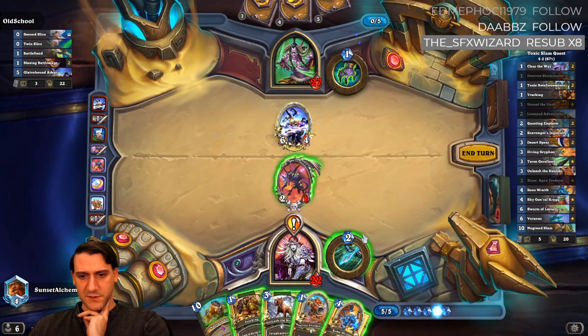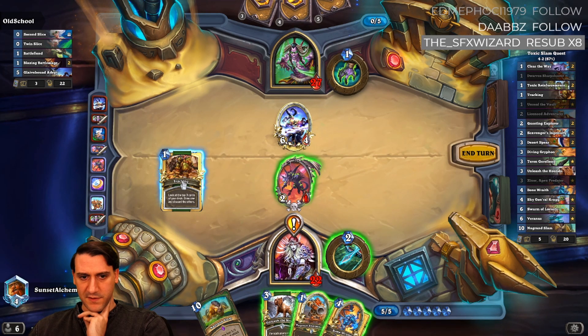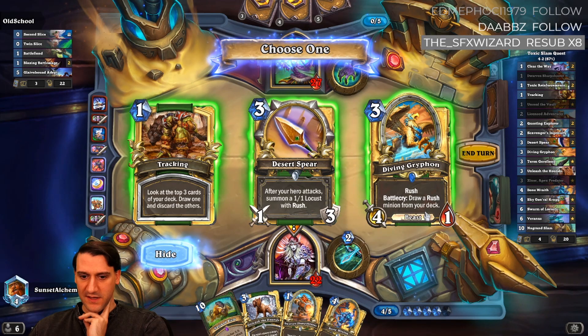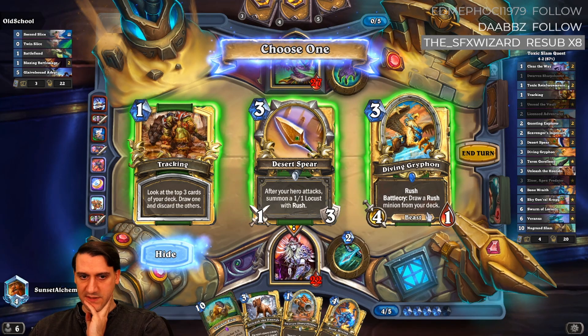I'm gonna sharpshooter and hero power the six-four, with two mana left over — so tracking. A diving griffin is actually pretty great to draw us our Zixor Prime, even though we're not using it this turn.